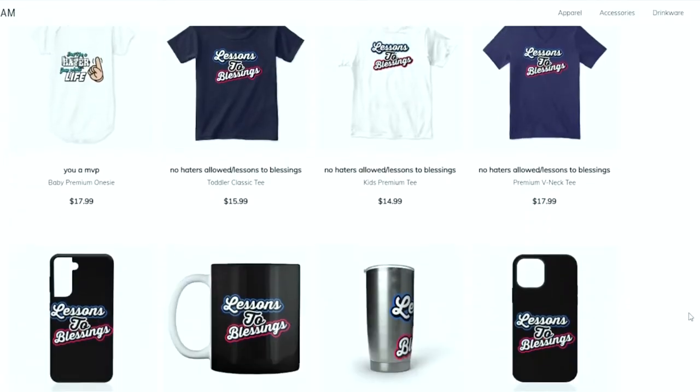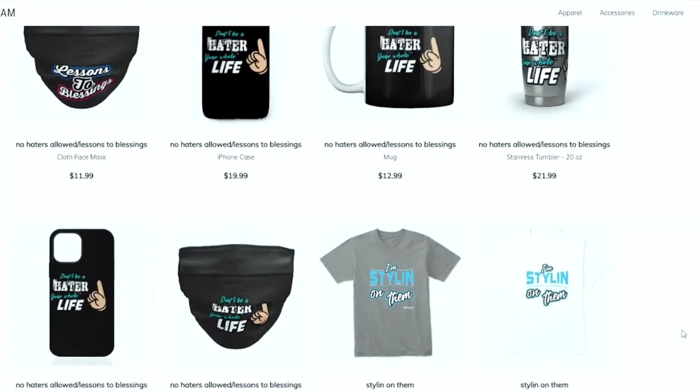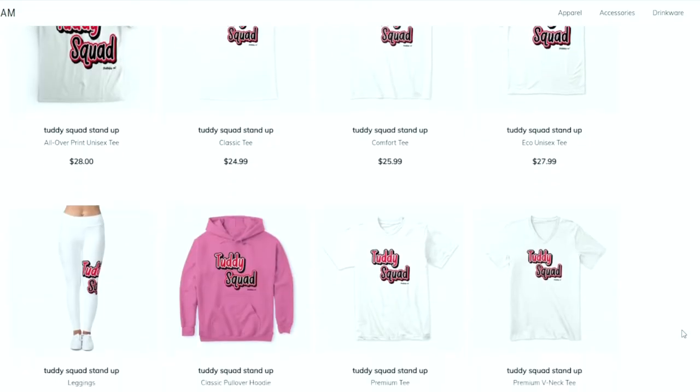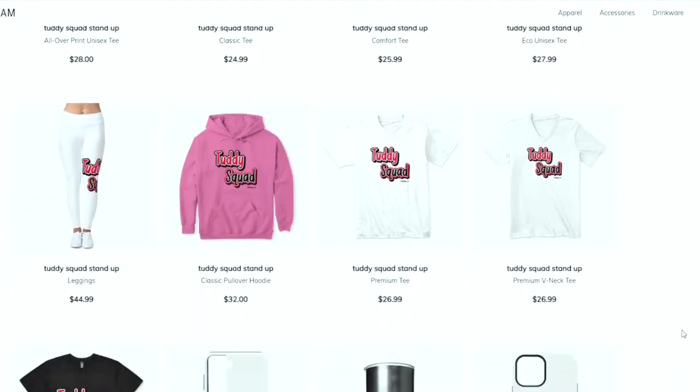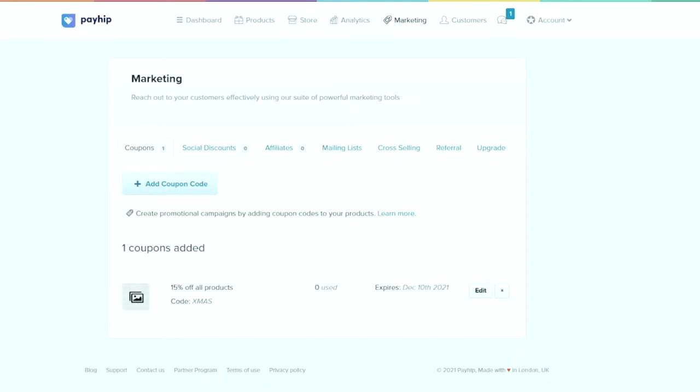This is your one-stop shop for all Madden needs. Whether you're looking for some fly merchandise, ebooks, a Patreon membership, or you just want to become part of the Tutty Squad — I appreciate all the love and support. Everything is in the link in the description.